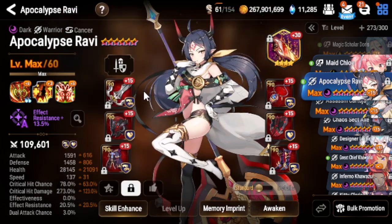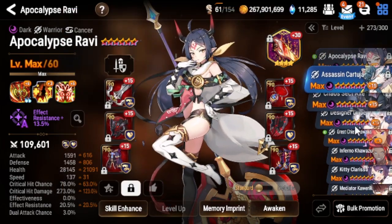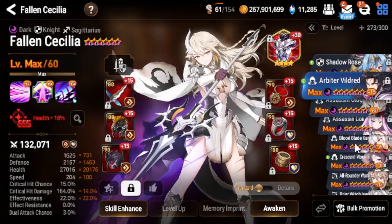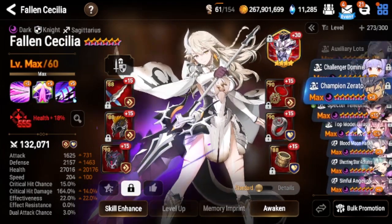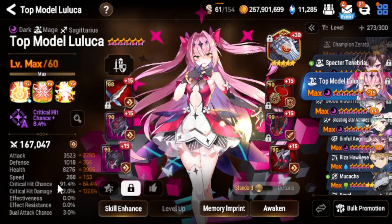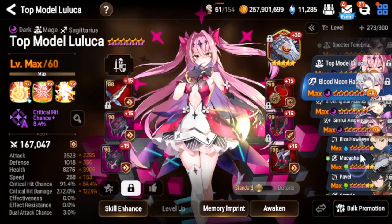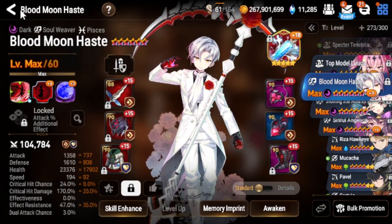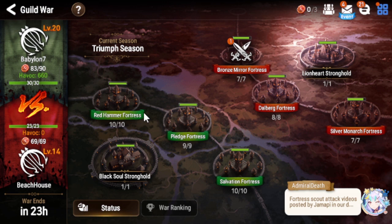Doris with Idol's Cheer as artifact, speed 213. Mate Glory with Shimatra's Stuff as artifact, speed 203. Apocalypse Ravi with Grim's and Zeta as artifact, built on counter set. Top Model Loloka with Symbol of Unity as artifact, speed 268. Blood Moon Haste with Celestine's artifact, speed 194.